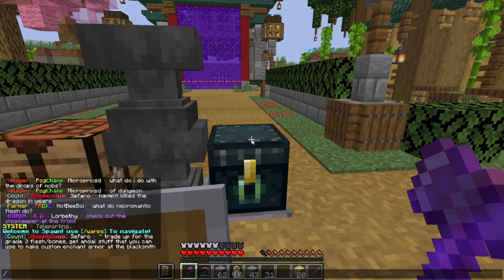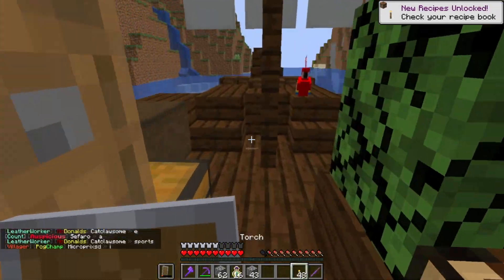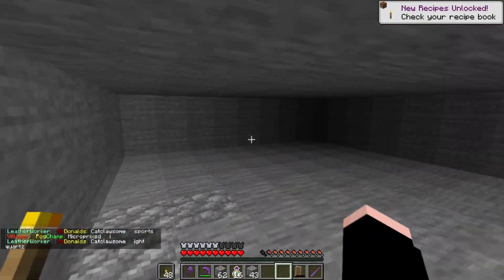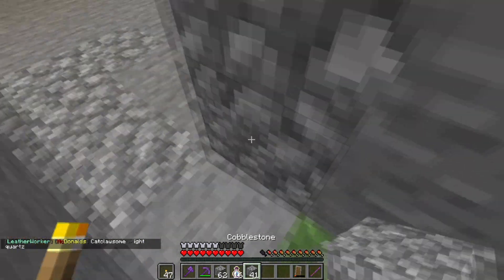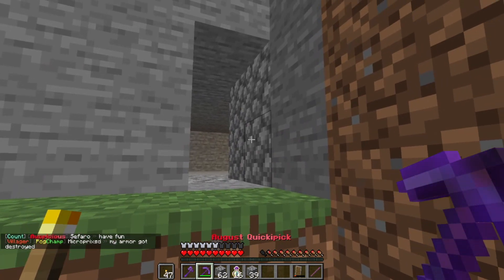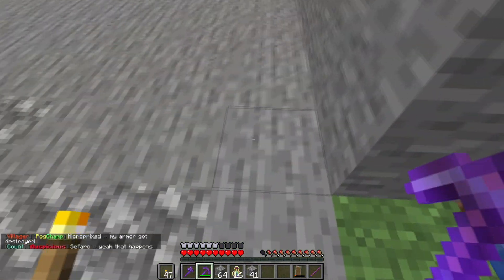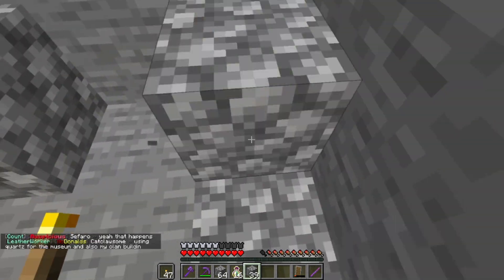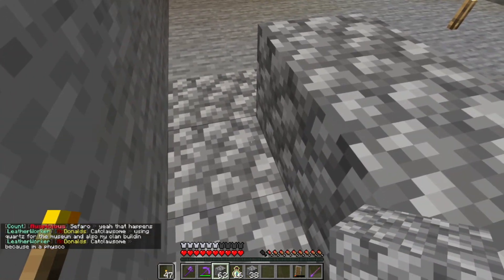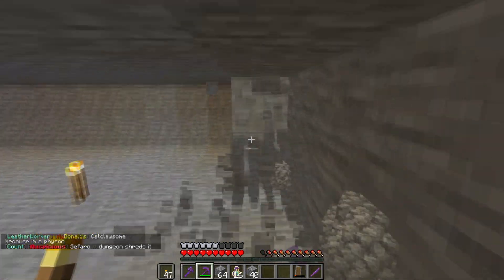Let me get half a stack of coal out and head back. Making sticks and torches — there we go. I'm planning on making a section here: a piston here, you'd enter a room, then go through a door and into the room itself. It'll be really interesting.